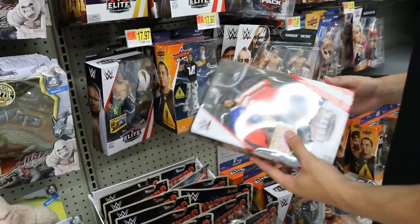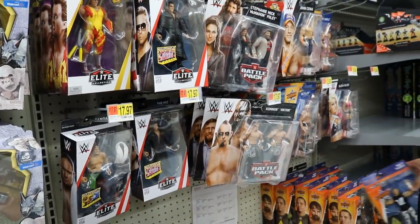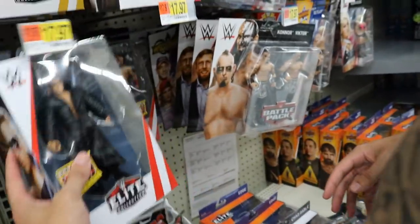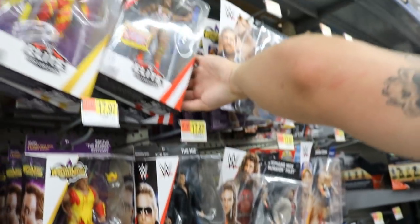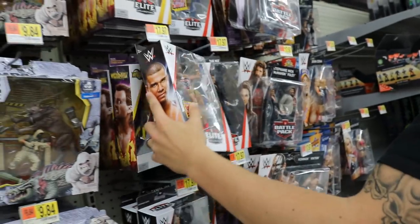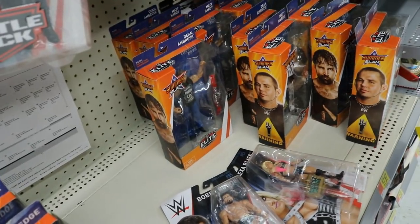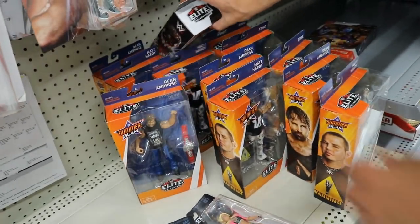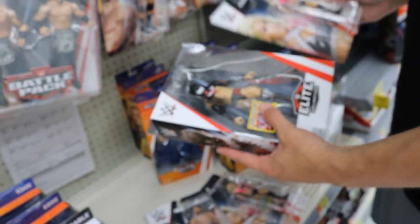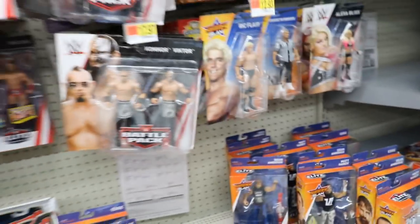Got Chad Gable, Zack Ryder right there. We got Samoa Joe, Matt Hardy, we got The Miz, we got the Ascension, another Miz, Big Cass back there, ton of Beefcake, Jason Jordan, another American Alpha set. It looks like they're missing Finn Balor — oh no, they're not missing Finn Balor, they're trying to hide Finn Balor back here! I got this Finn Balor even though they use the terrible body mold, but you know, what can you do. And we got the new Alexa Bliss basic.